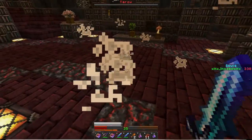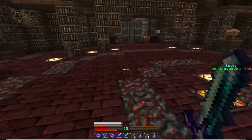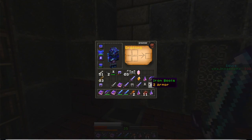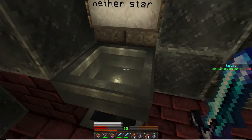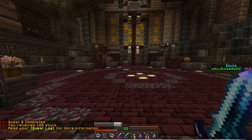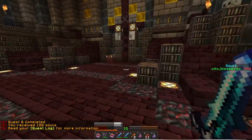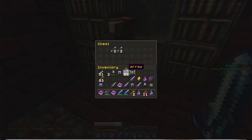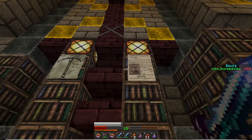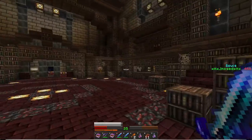There we go — the stupid wither is done. Was I supposed to get something? Insert the nether star. That's a gold instead of a diamond. Quest eight completed — that was an easy boss fight, easier than the last one. Let me see what's in this chest — more arrows, newspapers, and what looks like a pickaxe. Look at that design, I like this texture pack.